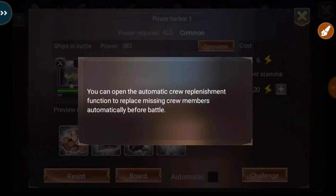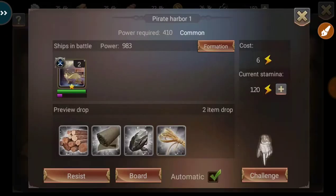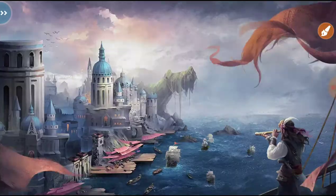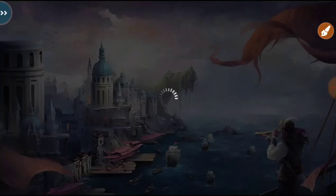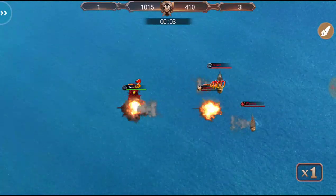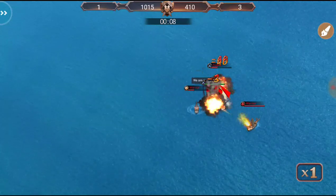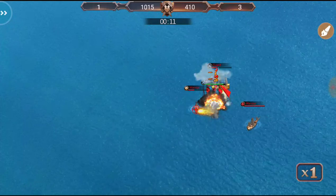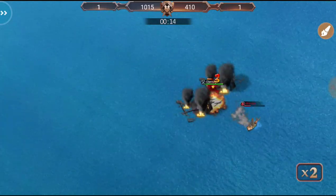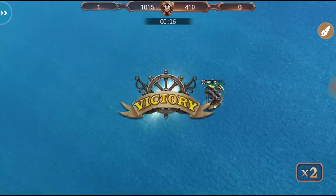So we're in Pirate Harbor. There's an automatic crew membership feature — automatic replenishments will fully replenish your ship troops before each battle. That's cool. All right, so we're gonna have to drag... oh boy, just gonna run him over — that's probably a mistake. We can speed it up. All right, so we're victorious just like that!